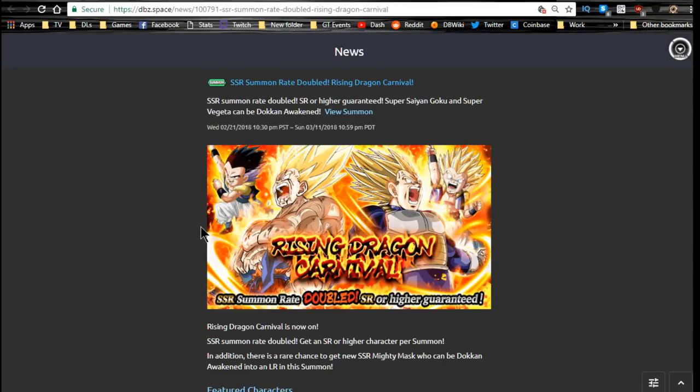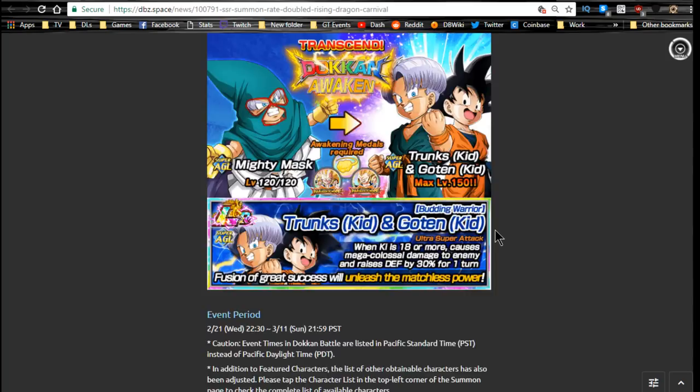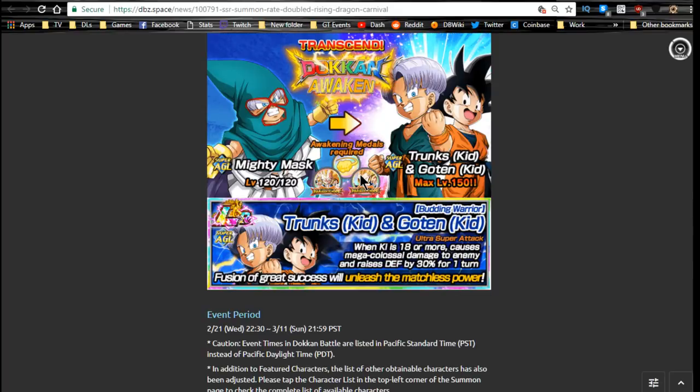Moving into the summonings — there are only three events available on the global side, running until March 11th. This is the Rising Dragon Carnival, which has the new Mighty Mask SSR. Make sure to get him up to super attack 10 from the strike event when you can — grind that out and don't Dokkan Awaken until you've done that.